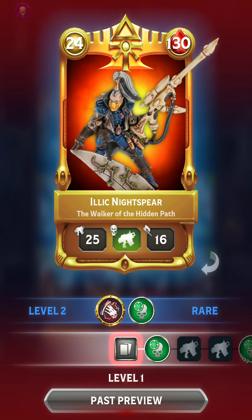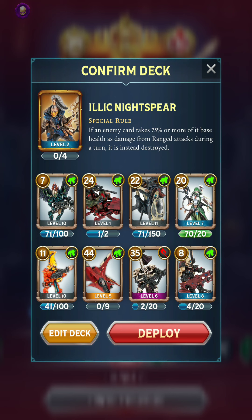Now his special rule is an interesting one. At first glance it looks kind of like Skulltaker, but it functions a little bit differently. Where Skulltaker finishes off any unit that is at 25 health or less, Illic Nightspear has to deal 75% of a card's base health from ranged attacks in order to ensure its destruction. This creates an interesting Rock Paper Scissors type effect where the special rule is really good against certain Warlords like Grayfax and Rakarth, and also Magos Dominus, who are all able to increase the health of their bodyguards — but that doesn't change their base health. So Illic will be very good at taking down those types of decks.